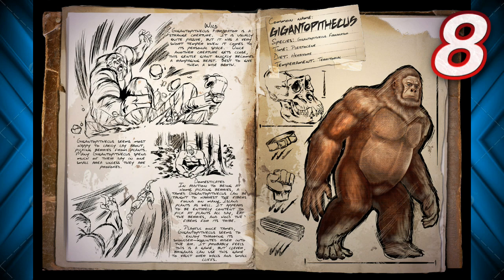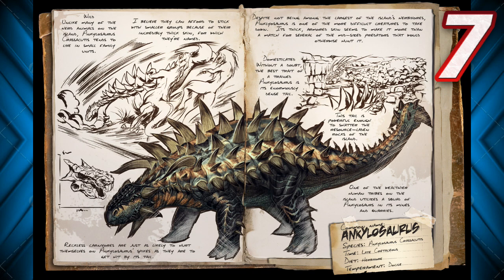Moving on to number 7, we have the Ankylosaurus. This guy is an absolute tank with the spikes on its back — pretty famous and well known in the dinosaur community. It is kind of slow, but with its armor it's very strong. Its tail, once it spins around and causes that bashing arc, destroys anything around it with some crazy area damage.